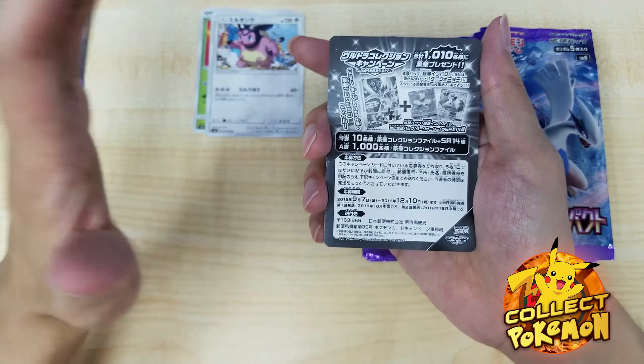This one is Blaziken — I cannot pronounce this. So we've opened pretty much half the box and so far we haven't hit any full art, secret rare, hyper rare, or gold card. This one they call the useless hammer — what it does is on your first turn you can knock your opponent's hand back into their deck, but yeah they say it's totally useless. And there's actually a gold trainer card version of that hammer — please don't let me pull that one.